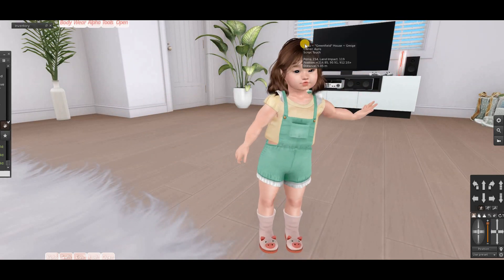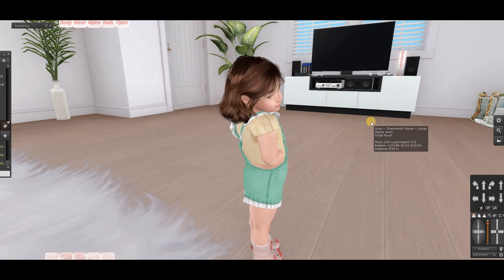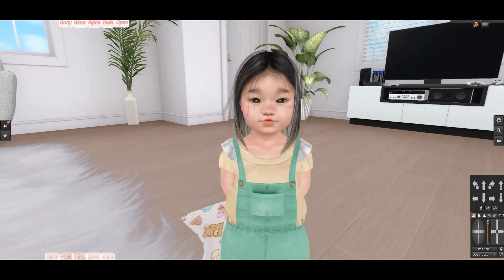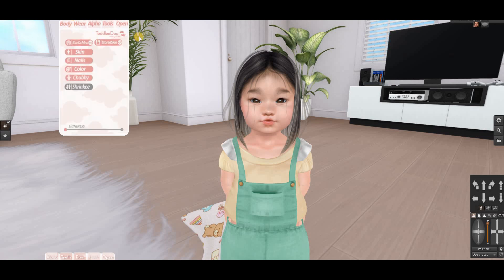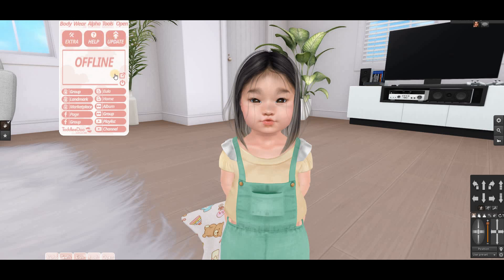You can buy clothing and other items for your little baby. I'll probably add different hair, different eyes, and some other things. Here's a rundown of the HUD: for the body you have bakes and mesh activation, skin applier, nail color, chubby toggle, body shine, underskirt, underpants, socks, and alpha options to hide parts like shoes. For tools there's extra help and update information.